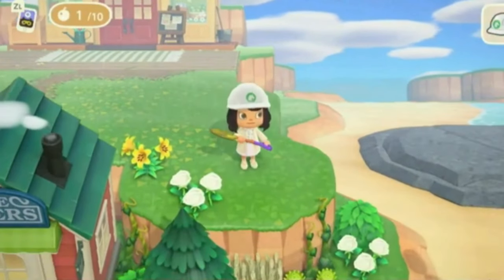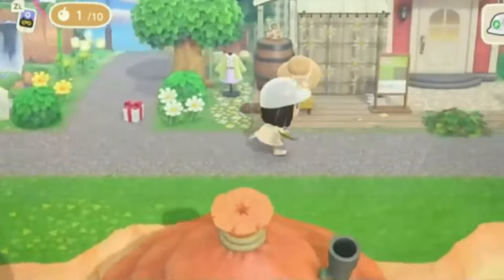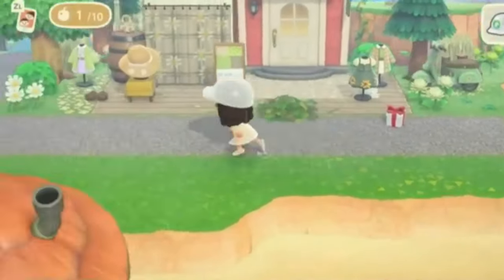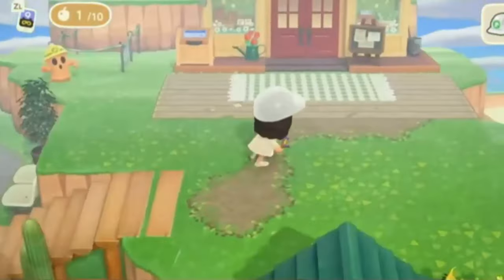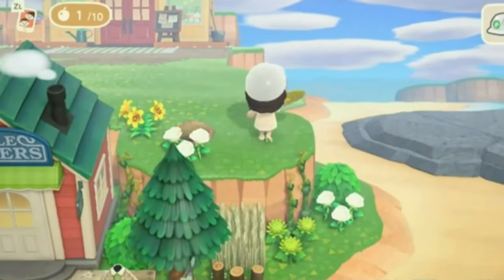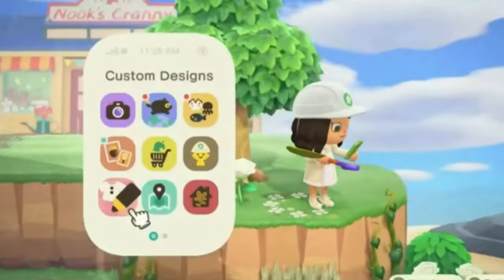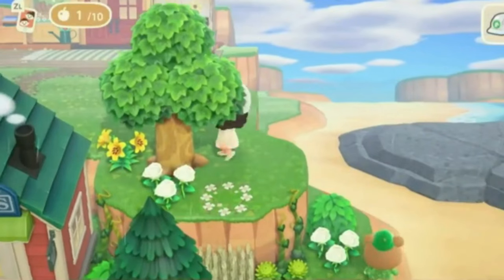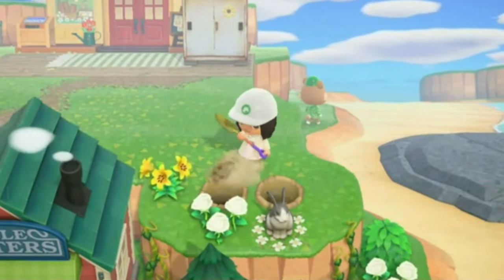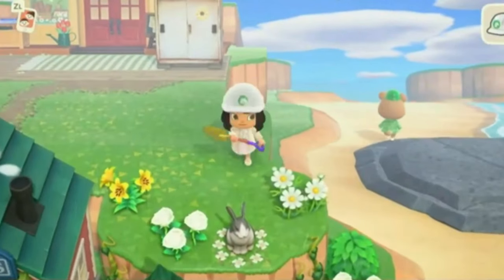For the actual decorating, I always start with nature to frame everything. There goes that balloon siren in my head — we have to take down the balloons. We're going to add in all the trees and larger decor first. I wanted to fill out this little area in front; I have a little bunny that I think is really cute. I decided to move the tree over because I didn't want it directly behind the tree in front of it.